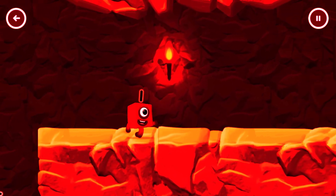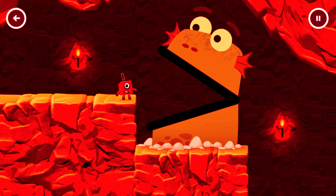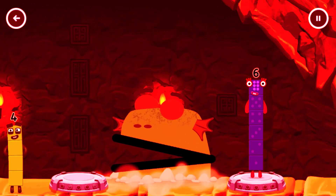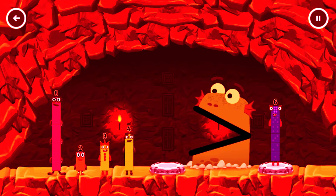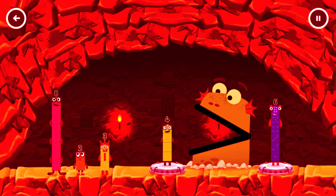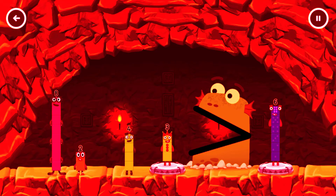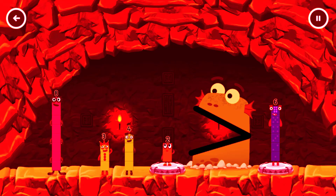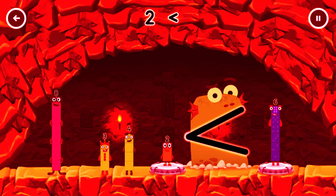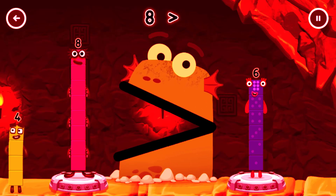Be Blockzilla! Find a bigger number. Be Blockzilla, we like bigger numbers. Four. Not that one, try a bigger number. Four is less than six. Three. That number is smaller. Three is less than six. Two. You need a bigger number. Two is less than six.